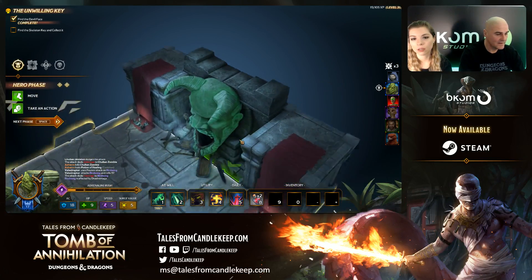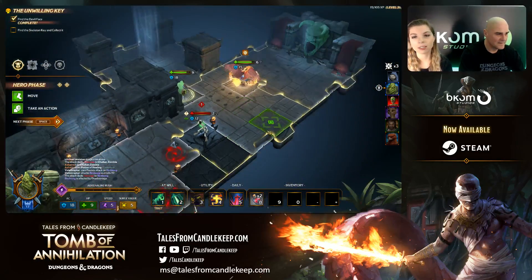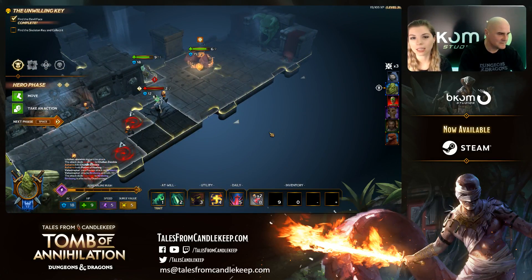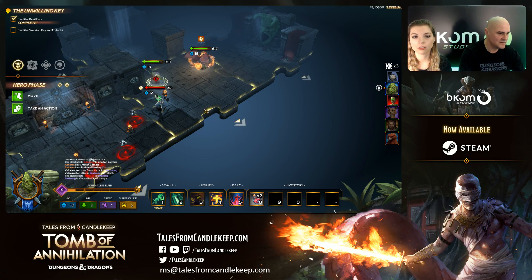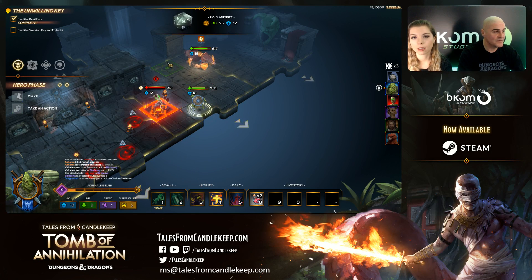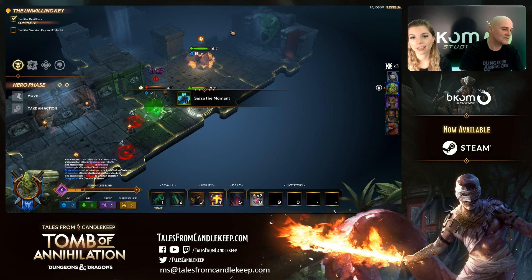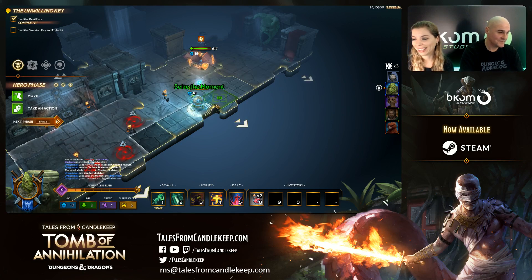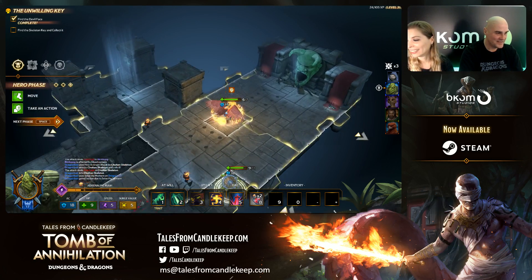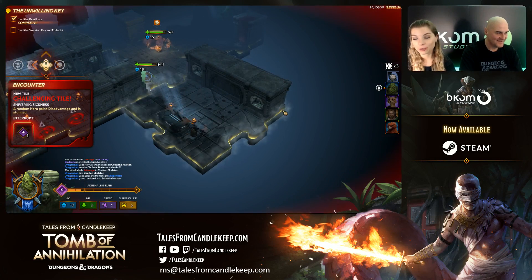That's actually a door. You need to find the skeleton key and collect it to be able to open that gate. I have Dragon Bait here with one foe standing next to him. If I move here I can still discover a tile and attack. Plus 10 — and I found the Devil Face! The Devil Face is the first task of the quest.